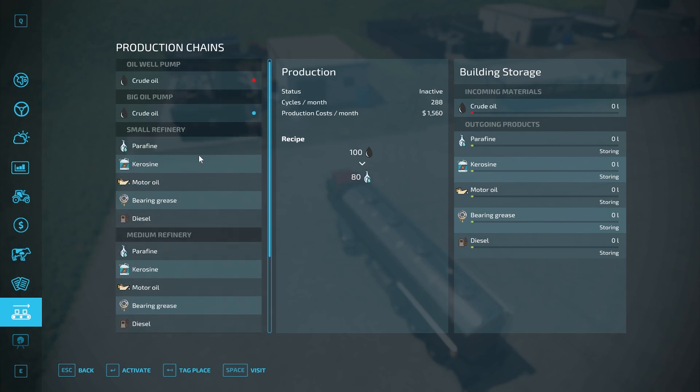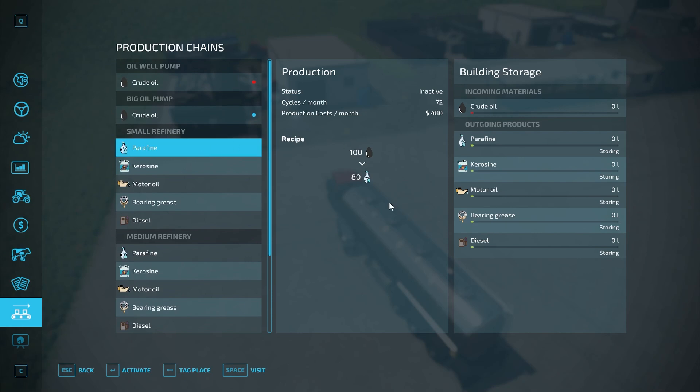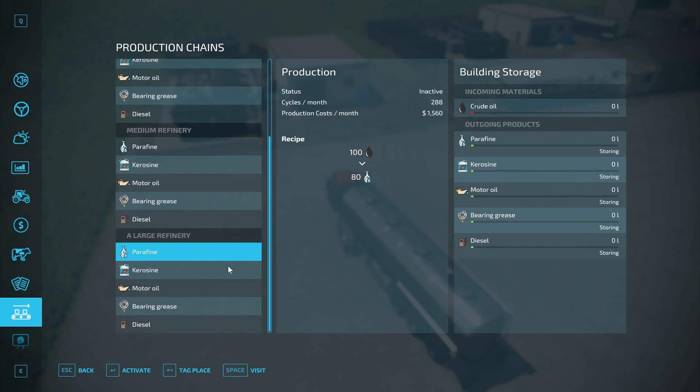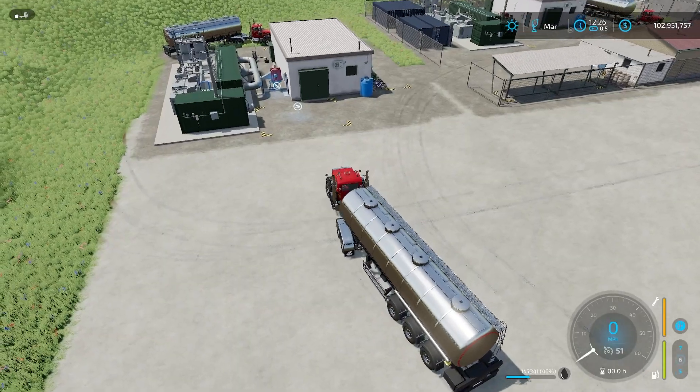To clarify cycles per month: if the recipe is 100 liters to 80 liters and it happens 72 times per month — with one-day months that's every day, with 10-day months it's every 10 days — and the cost bills you every month. The medium and large refineries produce more product since their cycles per month are higher, so they're still better overall even though they cost more.